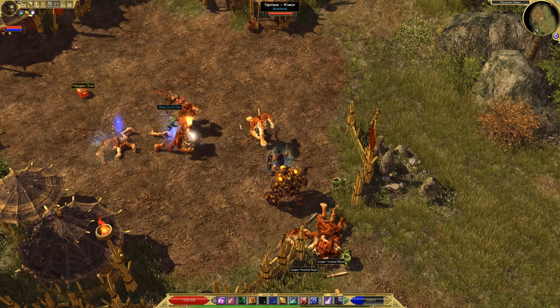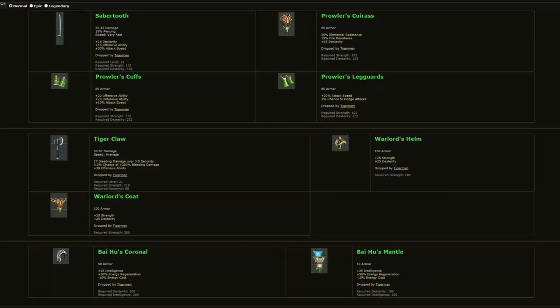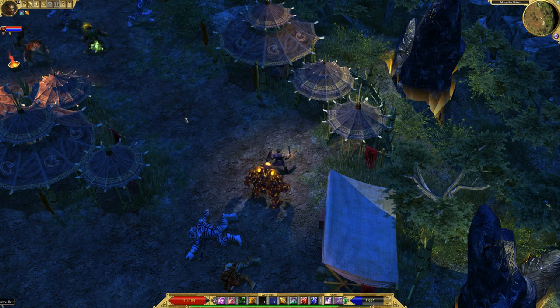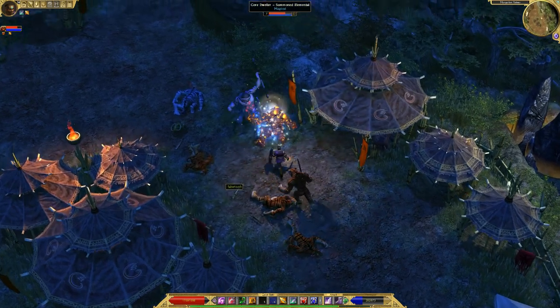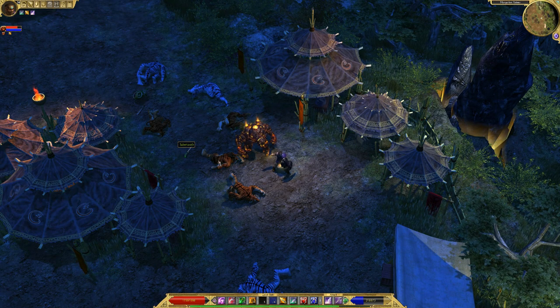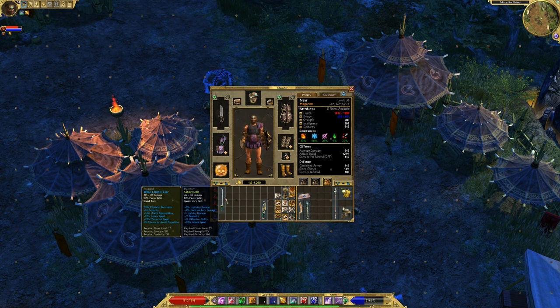Tigermen are found throughout the second half of Act 3. They're in danger of being hunted to extinction for their Sabertooth, which is the best Monster Infrequent of Act 3. Some of the armor pieces are pretty nice too, but that sword is downright godly. It always has three stats: Dexterity, Offensive Ability, and Attack Speed. If you're lucky, you can also get additional stats — I found one once that had Attack Speed listed twice, for a total of over 50% Attack Speed. It was a blur when you swing it. This is one of the most common Monster Infrequents; you shouldn't have too much trouble finding one. I was lucky and got one on my third run, and found six total on this playthrough.